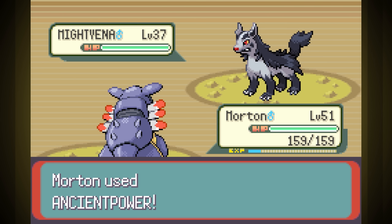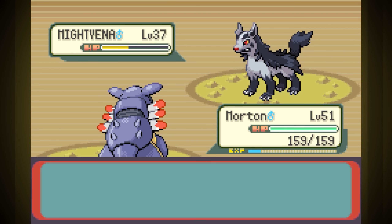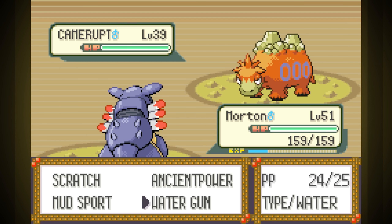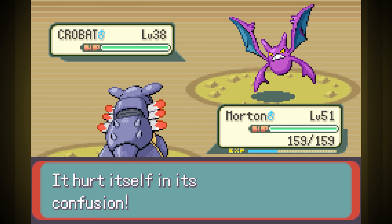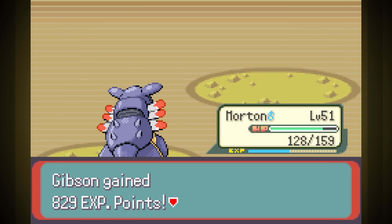Mightyena is first, so our attack is down from Intimidate, but not for long — because on the first Ancient Power, it activated its effect, boosting all of our stats by a stage. Thanks to Scary Face, we still lost some speed, but one more Ancient Power was able to finish it. Camerupt went down in one Water Gun, and last was Crobat, who was faster than us, confused us, and made us hit ourselves. His Wing Attack hardly did anything, and one Ancient Power crushed him.